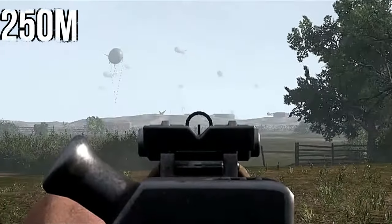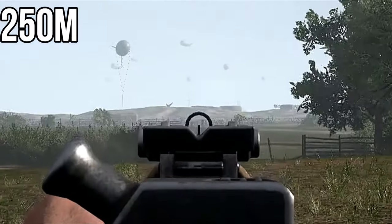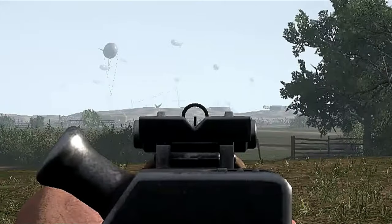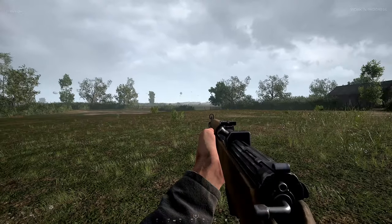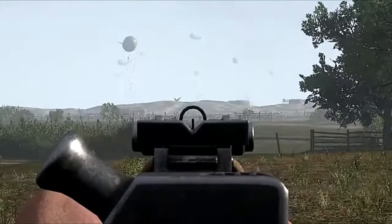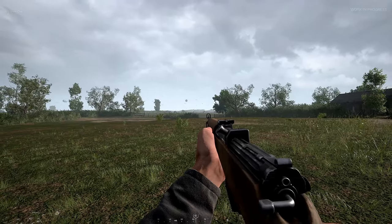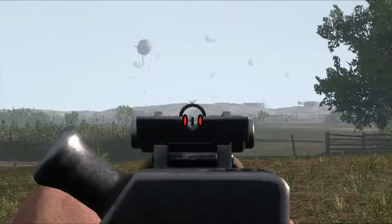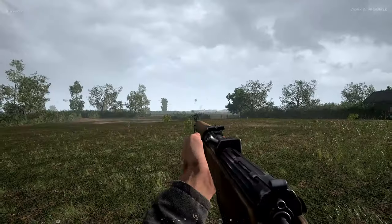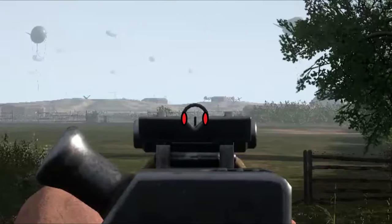At 250 meters, a kill is two shots. For a headshot, aim further down your sight and the point is pretty much in line with the dark part of the sight. For a moving target at 250, aim right towards the edge of the sight. The aim point for sprinting targets is pretty much the same as at 200 meters.